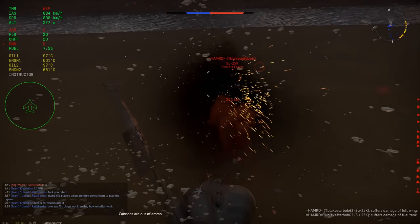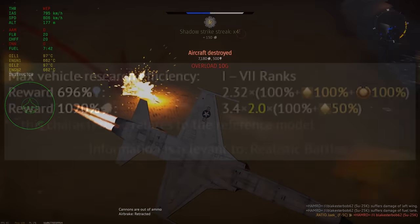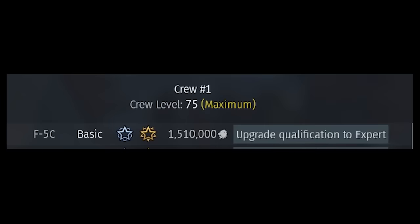The 10.3 matchmaker is quite favorable, with lots of 9.7–10.7 games and a few downtiers to 9.3. Economically, the F5C is again very impressive. Its RP and SL multipliers, while not best in class, are still very high, meaning the plane will absolutely print RP and SL on a good match. Expert Crew is very expensive on high rank premiums, and the F5C is no exception with a cost of 1.5 million SL. But for a plane this maneuverable, you're going to be blacking out a lot without it, so spending the SL here is well worth it, especially if you're going to play a lot of games in the plane.